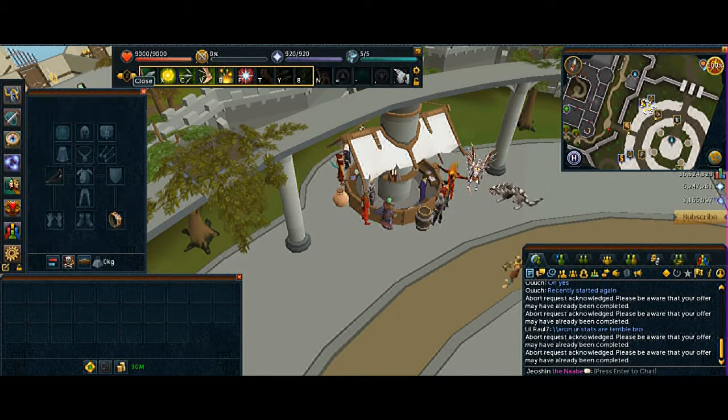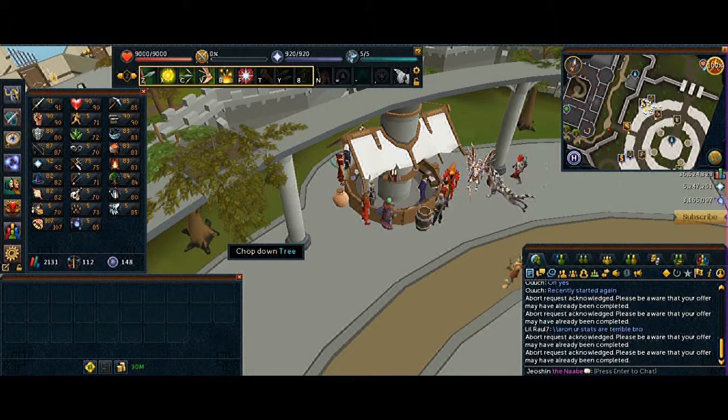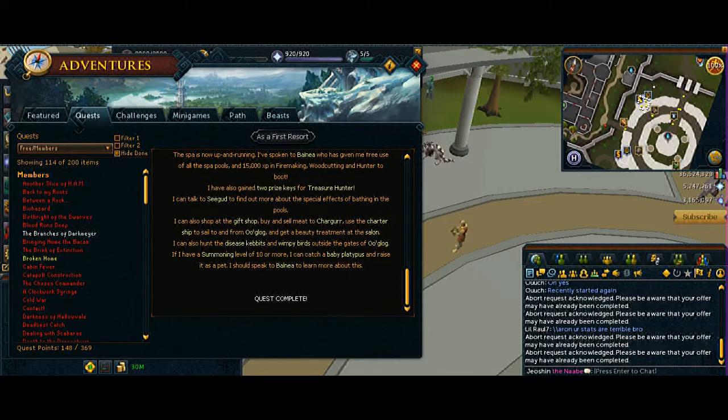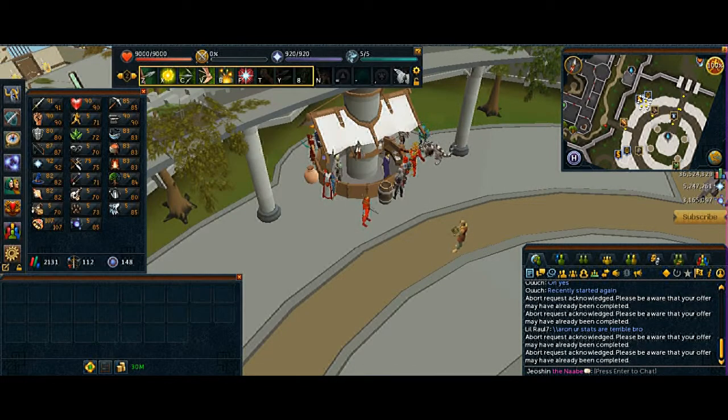This is a medium-level method — you need I think 33 quest points or something to enter the Champions Guild. It's not that high; there are a lot of quests for free-to-play so you should be able to do it. I already finished all the free-to-play quests, but there are a lot of quests — shouldn't be that difficult. Thanks for watching guys, I hope to see you in the next one.